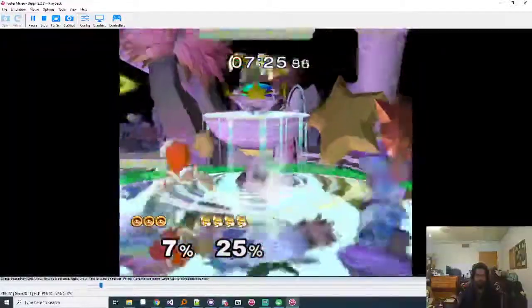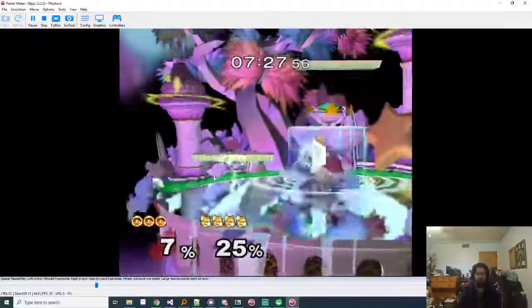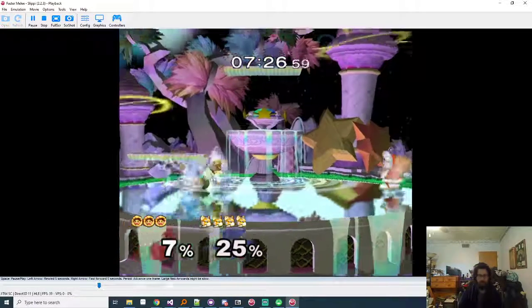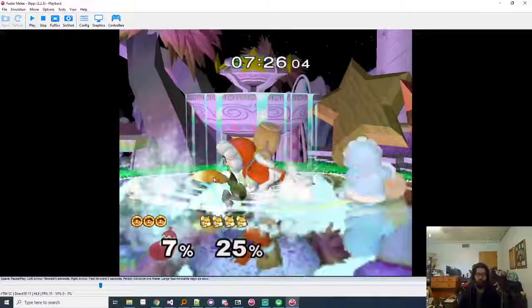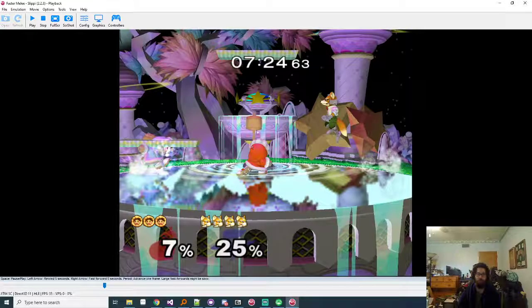When you're in these situations, probably the most difficult part of this matchup is knowing when to continue trying to gimp Nana and when to go for Popo. It's good that you're going for the Nana separation and gimp right here - you shine Popo away and try to get Nana to the other side of him.